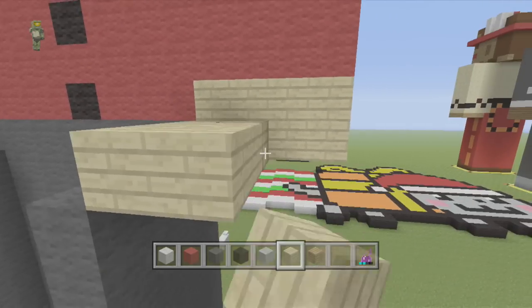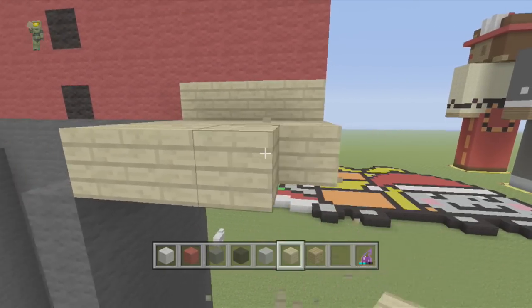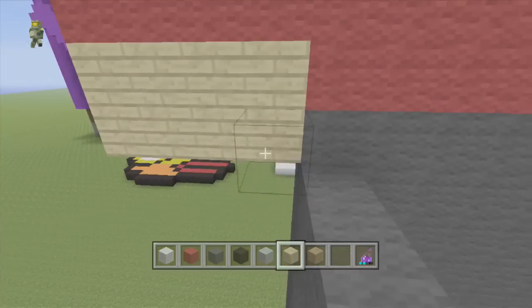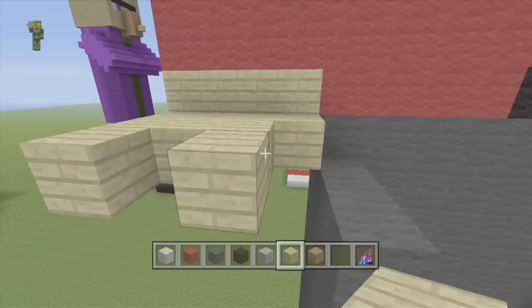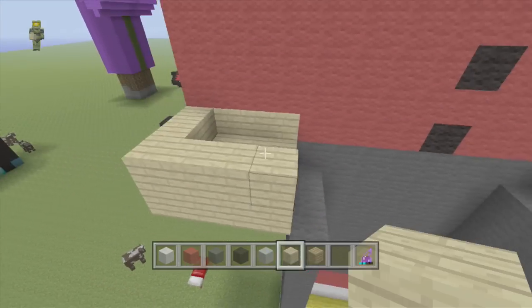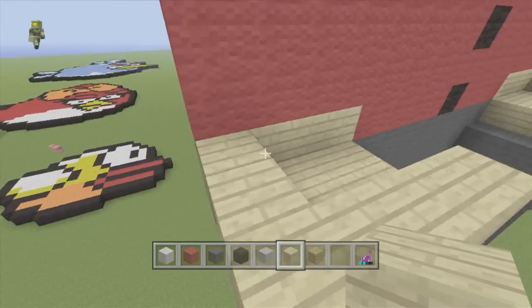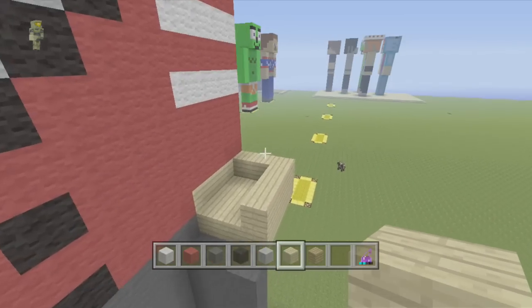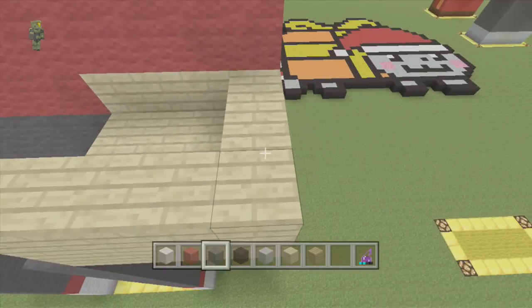For this hand we are going to build a 4x4 platform like what I am doing now out of birch wood and bring it up one layer. We are going to do the exact same on the other side. So it is a 4x4 by 2 I guess. And yeah that is his hands.